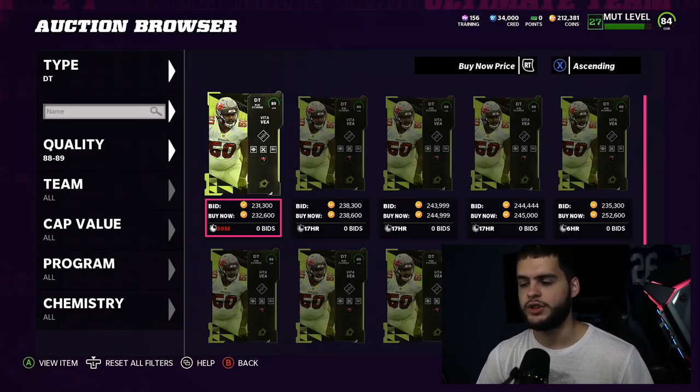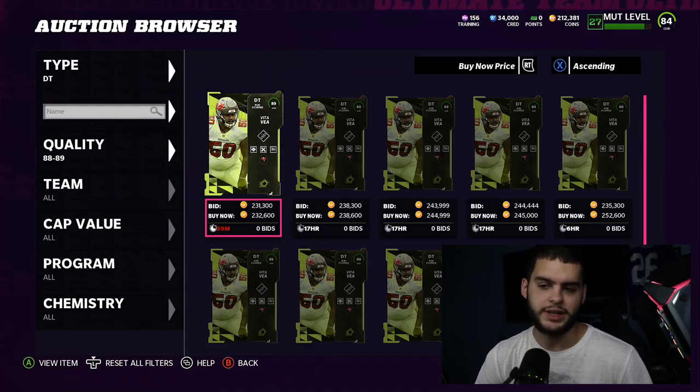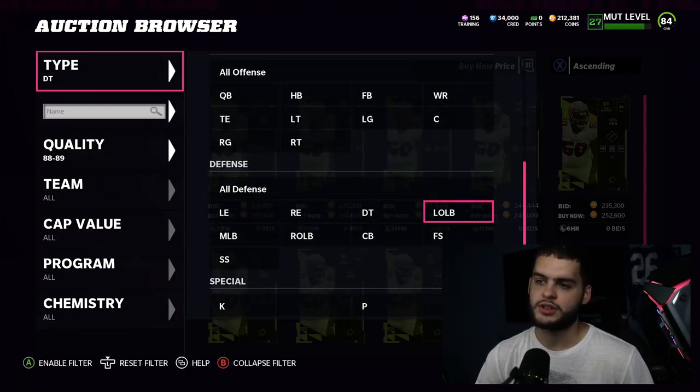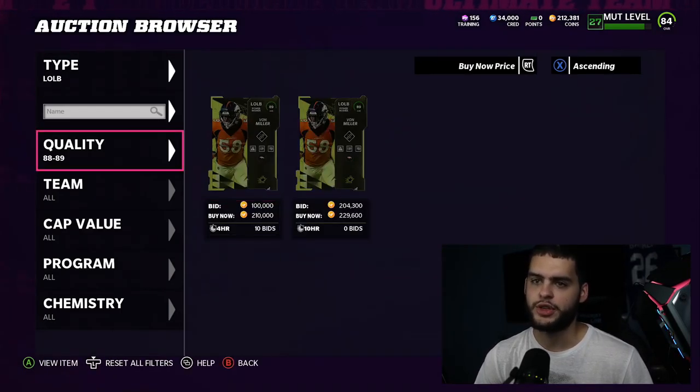At defensive tackle, we're getting Warren Sapp today as a legend and he's probably going to be the best defensive tackle in the game. He'll be a 91 overall LTD. Vitate is decent but really slow, which is part of the problem with him. Warren Sapp is going to be great.